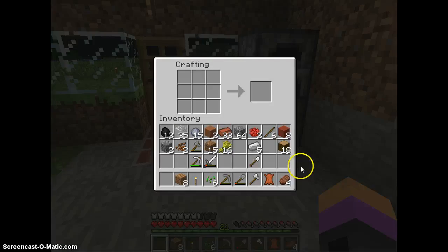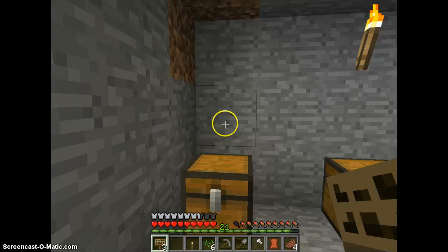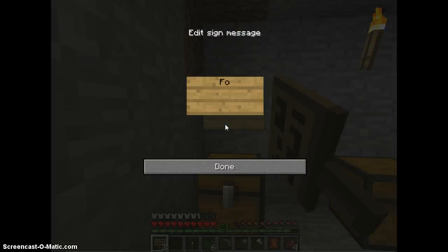Before I end this video, I'm going to show you signs because I'm about to make my chest organized. To make signs, you need one stick on the bottom and six wooden planks on the top — and it makes three signs. They're stackable into sixteen, and you just write stuff on them. This one will be 'Food'.